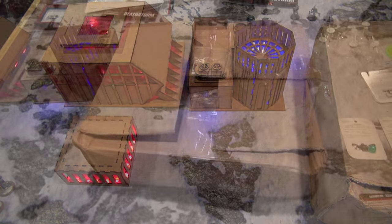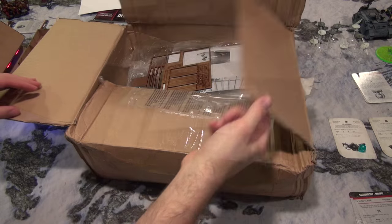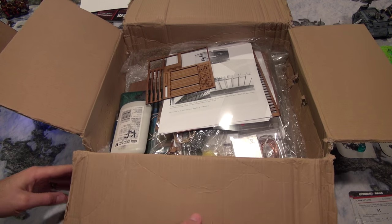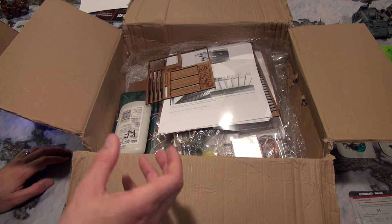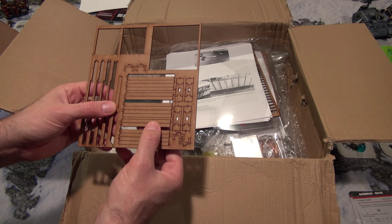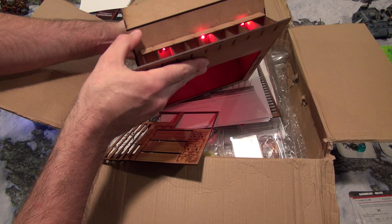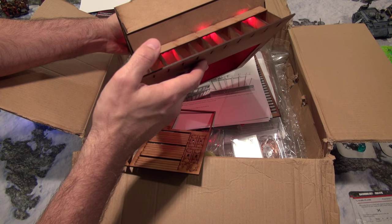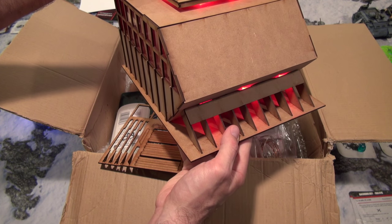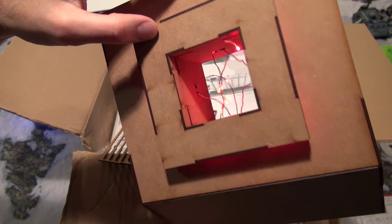Here is how the package came in — this was shipped from England and nothing was damaged, though it was a little raw. A couple pros and cons: the buildings themselves were kind of intuitive, but there are some difficulties with MDF-type scenery because sometimes pieces have to go a specific way. For example, this board has to have this side as the top and this as the bottom — if you flip it, you'll have gaps. In the middle of gluing, I had to rip this back apart and reapply it, which was a pain.